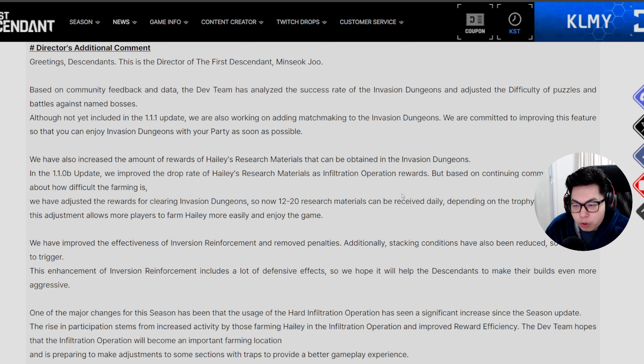They've increased the amount of Haley research materials obtainable in invasion dungeons. They improved the drop rate in the 1.1.0b update but wanted to do more based on community feedback about the 35% drop rate being too low. The adjusted rewards now give about 12 to 20 research materials daily depending on trophy tier, which will drastically shorten the time required to farm for Haley.